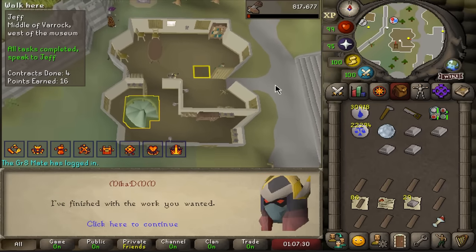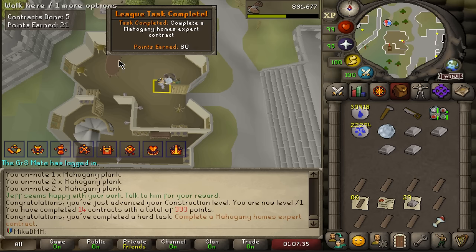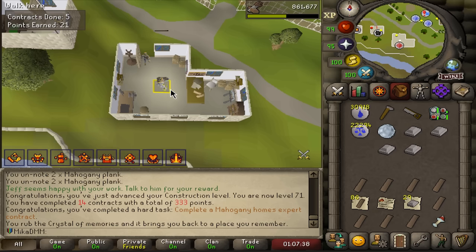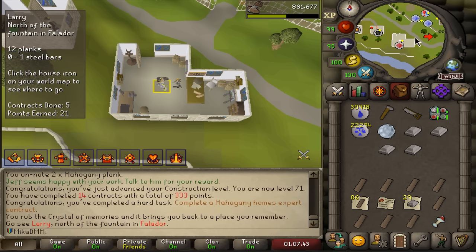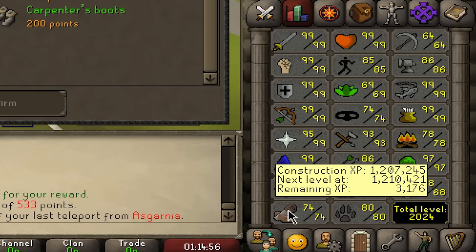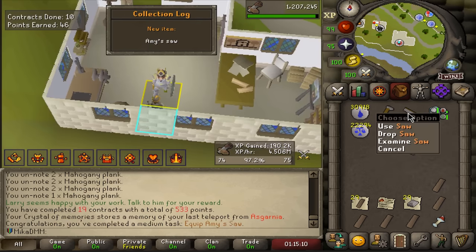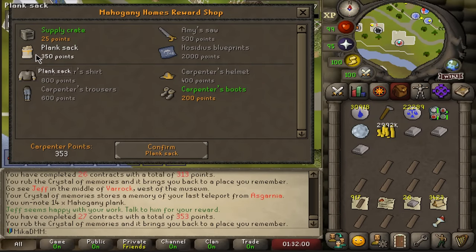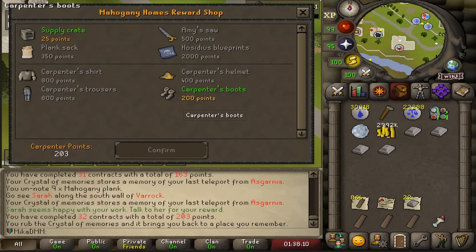I want to see the XP drop at the end — 44k, that's pretty decent. Here's a task for completing expert Mahogany Homes contracts. I can teleport out and come right back, grab a contract, take a tier 70 and keep this going. Up to level 74 construction and we can now afford our very first reward from Mahogany Homes. Let's buy the most expensive one — the Amik's saw, basically an equippable saw. Our next reward is going to be a plank sack, and then 40 more points for the first piece of carpenter outfit — let's buy the boots.